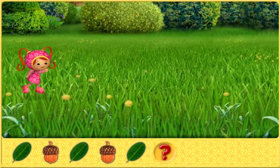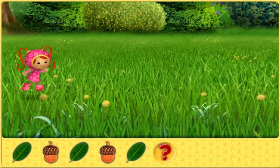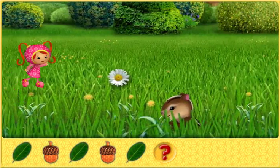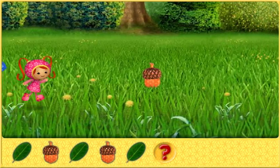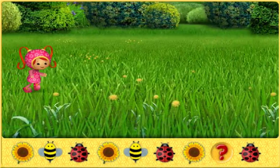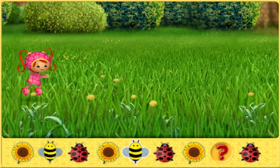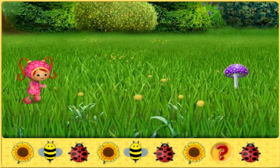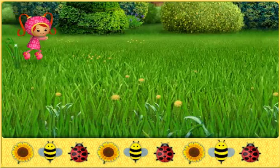Look at this pattern: leaf, acorn, leaf, acorn, leaf — what goes here? Sunflower, bumblebee, ladybug — that's it! Look at this pattern: sunflower, bumblebee, ladybug, sunflower, bumblebee, ladybug, sunflower — what goes here? Try again. Look at the pattern. Great!